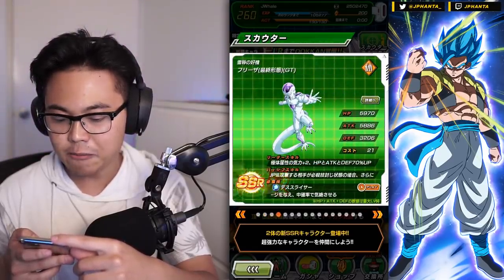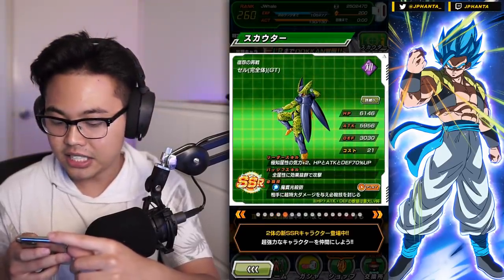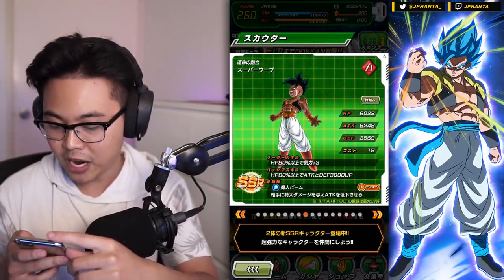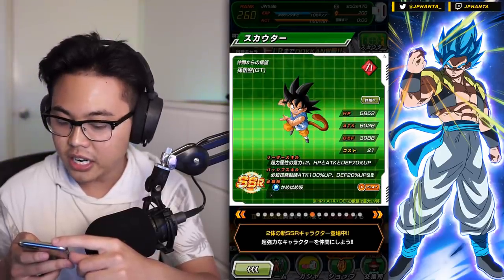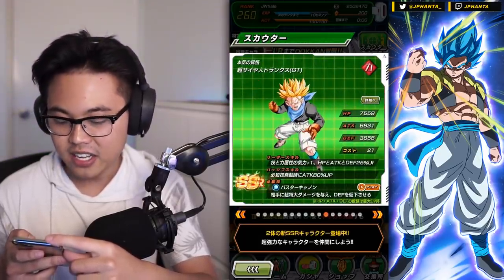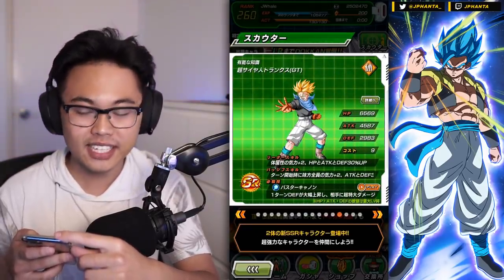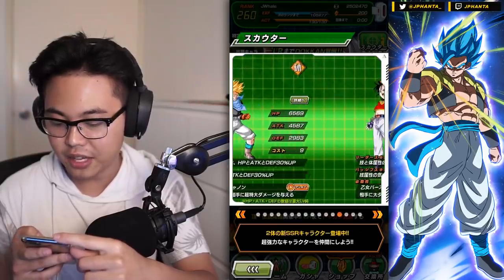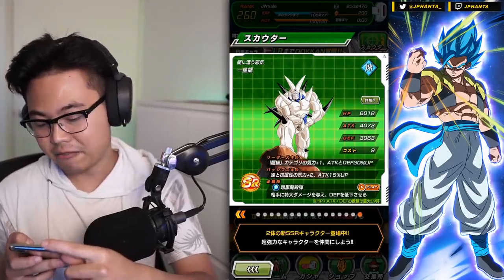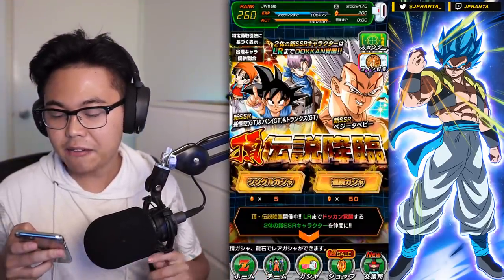We have the Nuke Baby, Angel GT Frieza, GT Angel Cell, Sin Shenron, Nova Shenron, the irrelevant Majin not the good one, a Goku that gets an awakening and gets Fierce Battle, Physical Pan, STR Super Saiyan Trunks, TEQ Super Saiyan Trunks, an SR Super Saiyan Trunks, TEQ Pan, another INT Pan, and finally the AGL Omega Shenron — or Sin Shenron, whatever you want to call him.